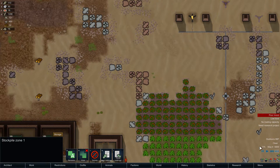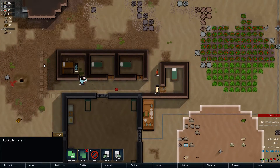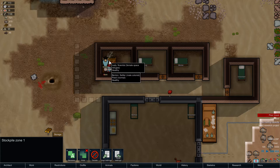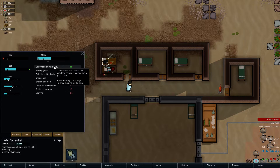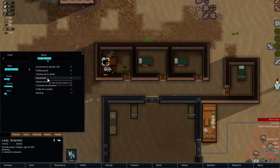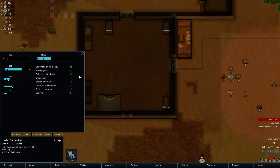Alright, I can speed this up a bit now. We actually got four beds — well, three beds and one prisoner bed. Like I said, I'm hoping Mrs. Lady there will join our cause pretty soon. She seems to be relatively happy. She doesn't like the colonists being put to death, even though I feel like she wouldn't even know the colonists that I had gone and euthanized, but whatever.